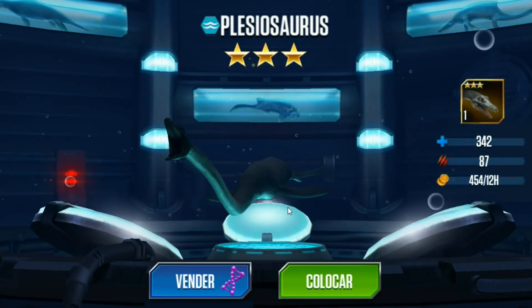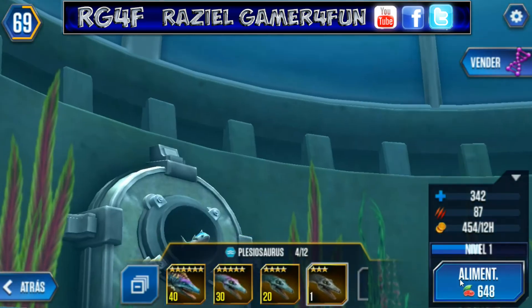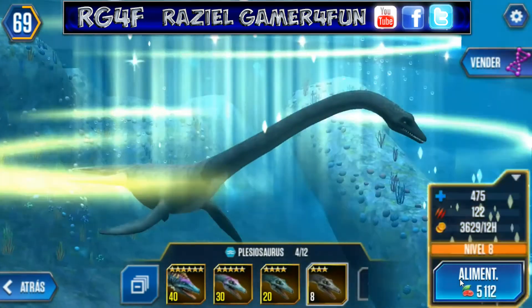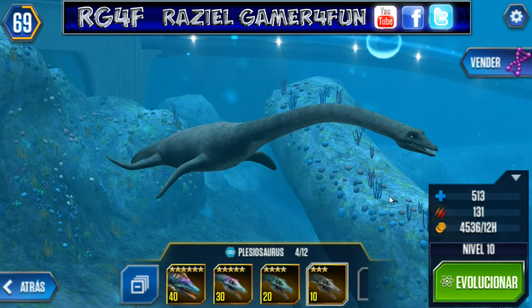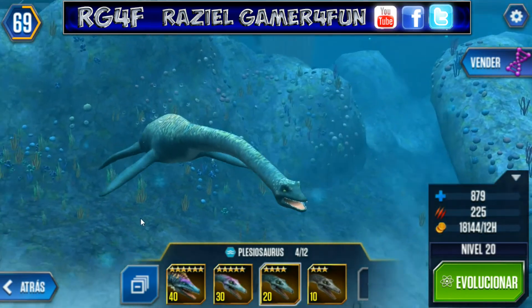That's it for those aquatic creatures. Okay guys, this is the video animation of Plesiosaurus and the level 10 stats — I will show you right now. This is the level 10 stats and design. Next, the level 20 stats and design.